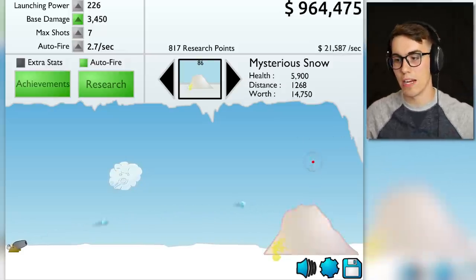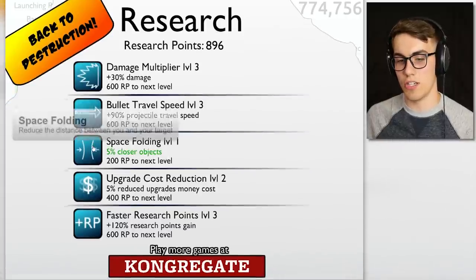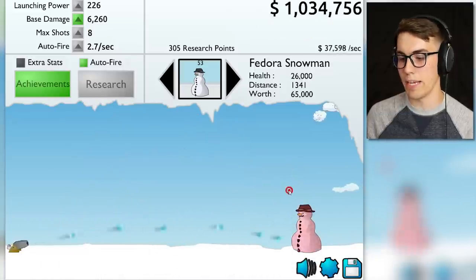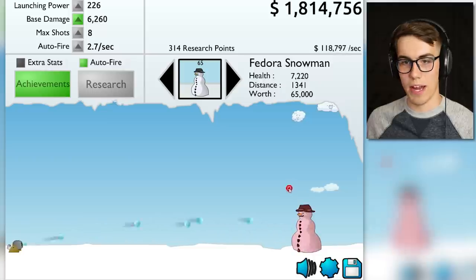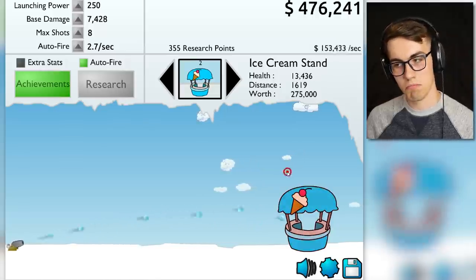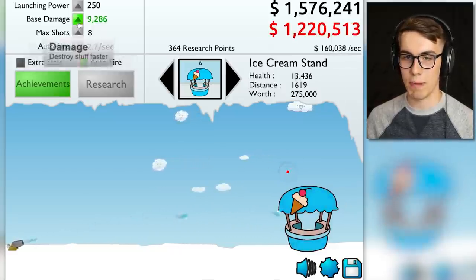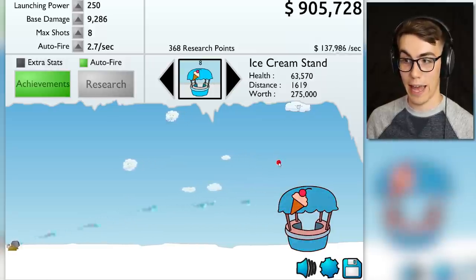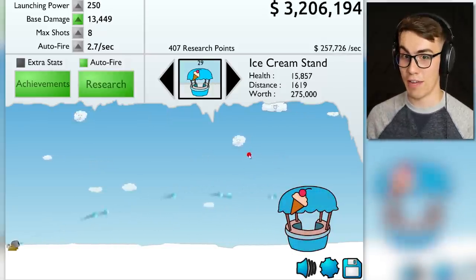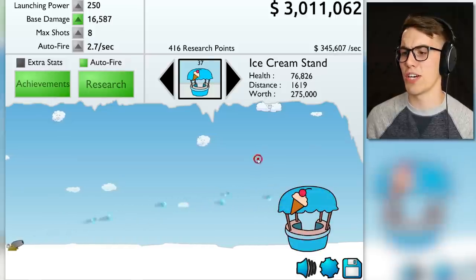If we leave it idle we'll make lots of money, and clicking gives all kinds of money. Let's get some research — space folding, since I haven't upgraded any of that yet. Space has been folded! Oh my god — 120,000 per second with this snowman! We need more base damage. Ice cream stand is making about the same as the Fedora snowman, but with more base damage it'll make more. 200,000 per second — baby! 255,000 — more base damage! 345,000 now.